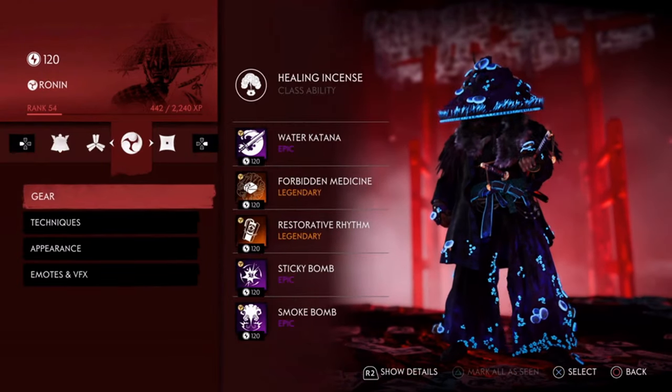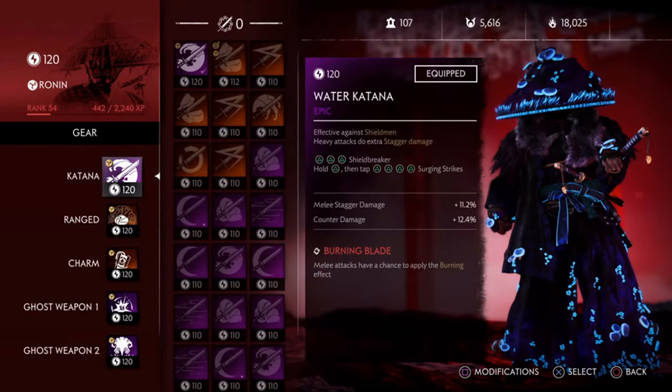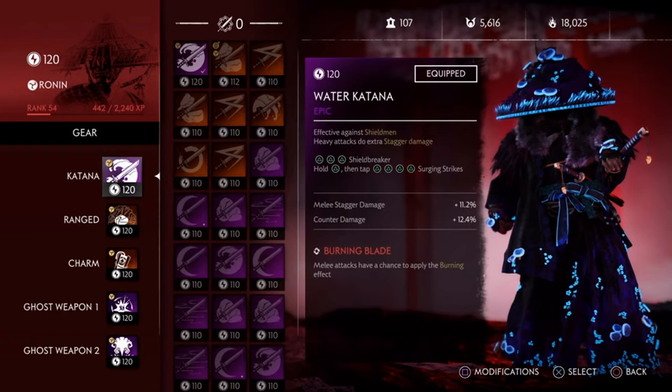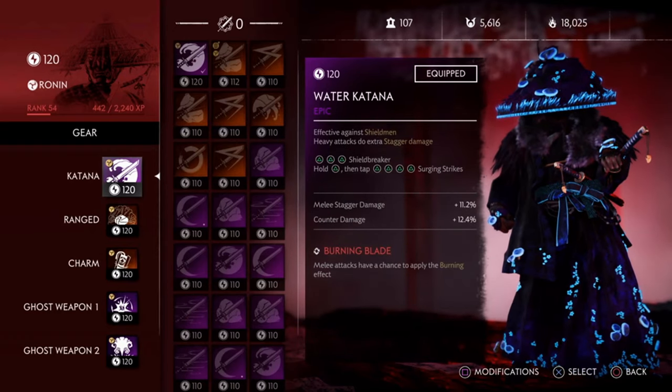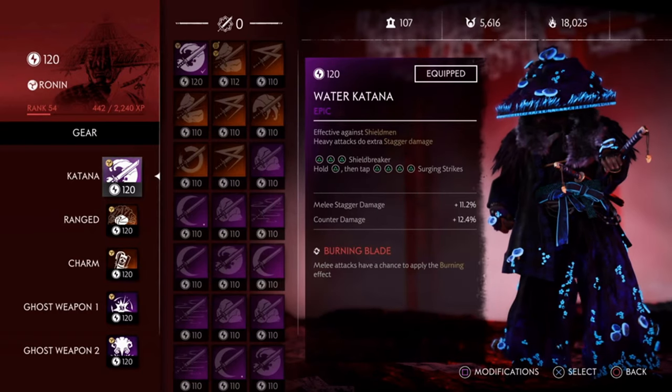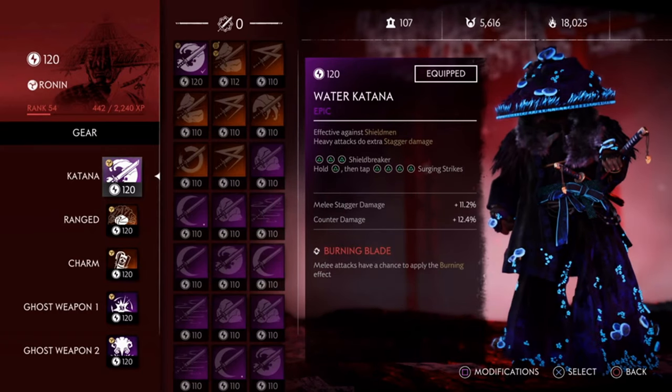Now let's look at the gear. For the Katana it comes down to each person's personal preference. For me, I like the Water Katana. I do not have great perks with this Katana, but the Burning Blade will make sure to light enemies on fire. For those who want to use this as a hybrid build, this perk will help them greatly.